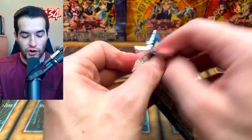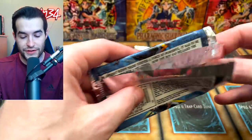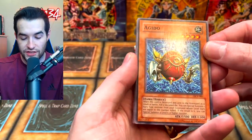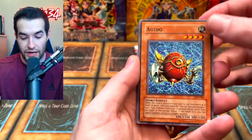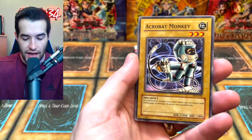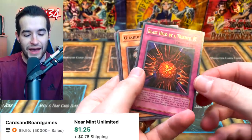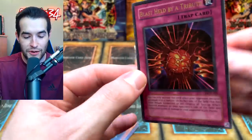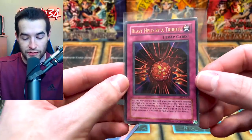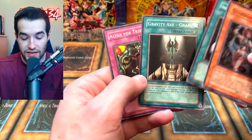Dark Crisis: can we pull something big like Exodian Necros? Even Skill Drain is like $15 near mint now — it's insane. Look at the texture on these, very gritty. Agito, Kelbeck, Battle Scarred, Acrobat Monkey, and Blast Held by a Tribute — an Ultra Rare! That's pretty cool; I haven't pulled this in a very long time. It doesn't go off very often but when it does it starts blowing stuff up.